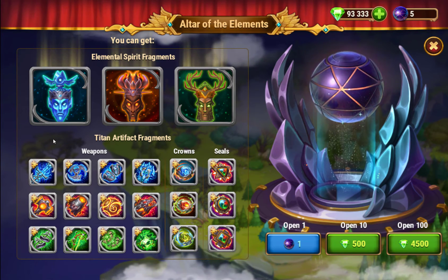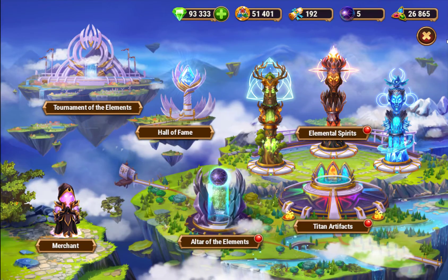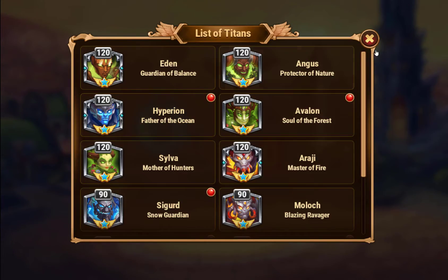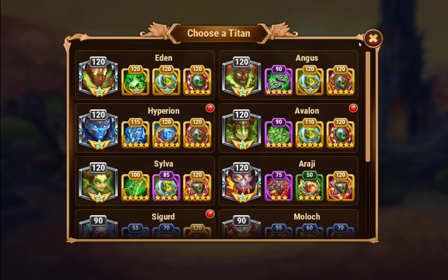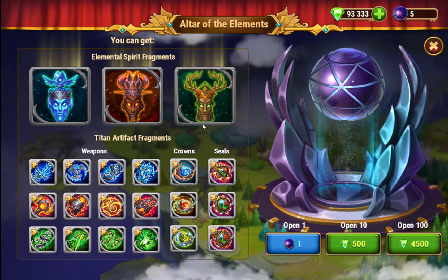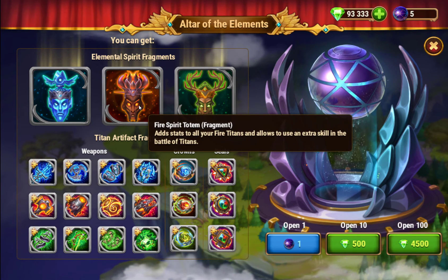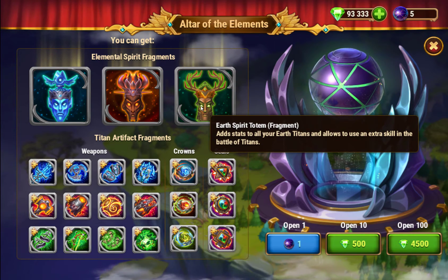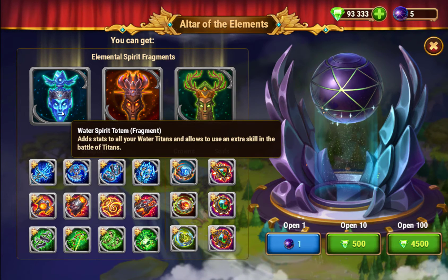and you definitely need a totem for your titans to be successful in Guild War. The guaranteed totem is actually based on whichever titan team has the total highest power. So if you were spending all of your potions into water titans, that guaranteed totem would be a water totem. All three teams differ: fire titans have the highest attack and lower health, and earth titans are the opposite with the highest health and the lowest attack.